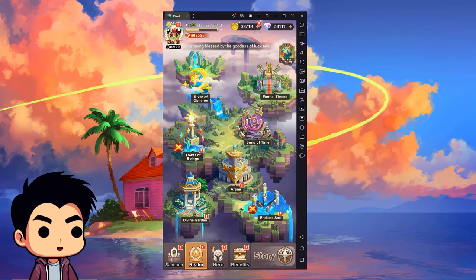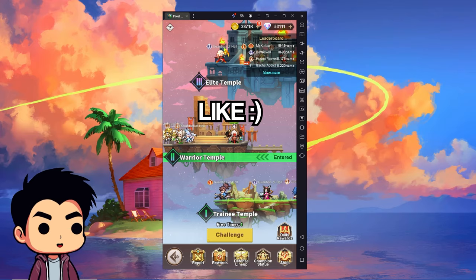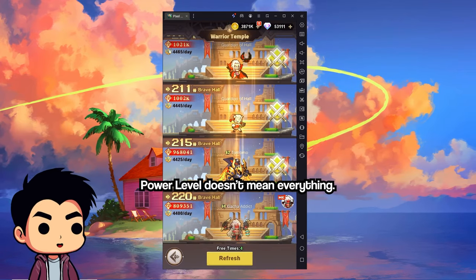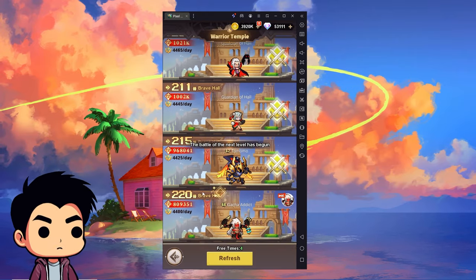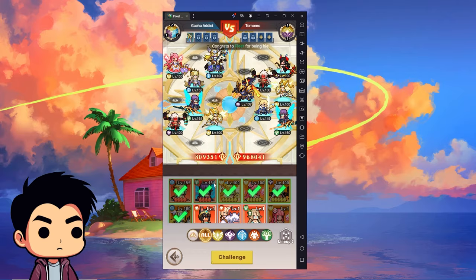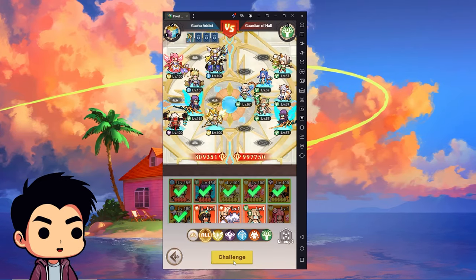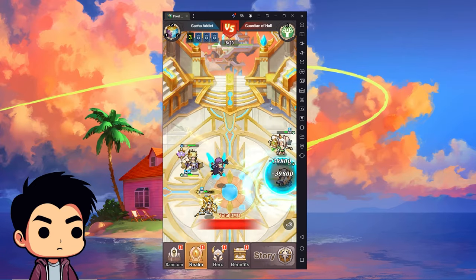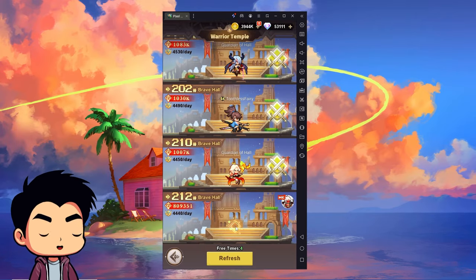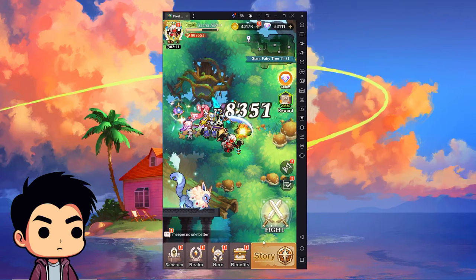Tip number three is about the arena. Don't be intimidated by power levels, because someone at 900k power might not have a good enough team to beat you even if you're at 800k. I just demonstrated beating a 900k player while I'm at 800k.